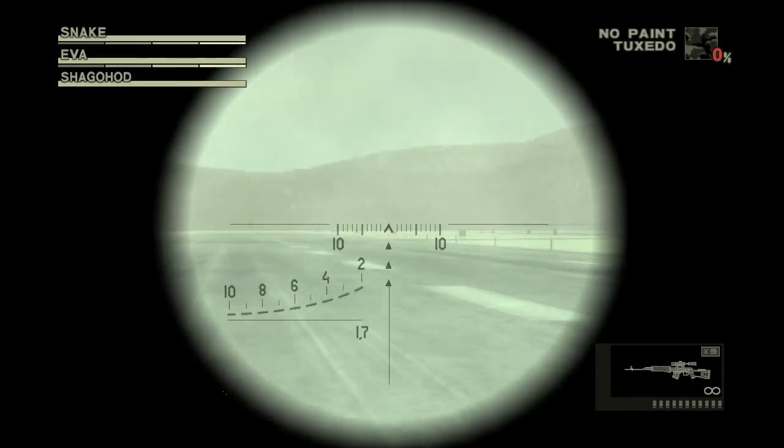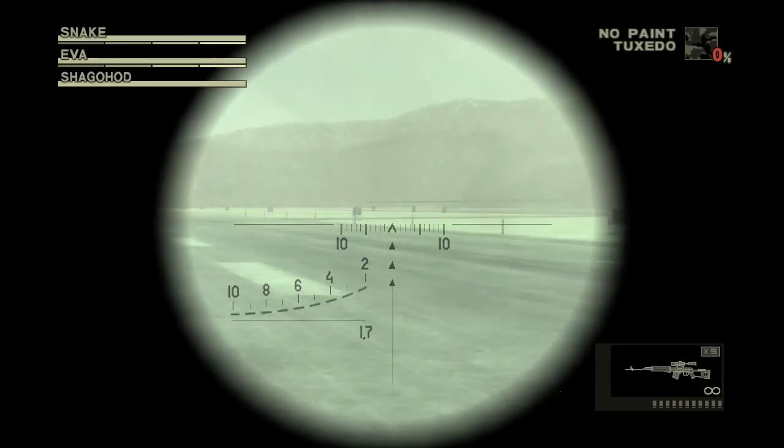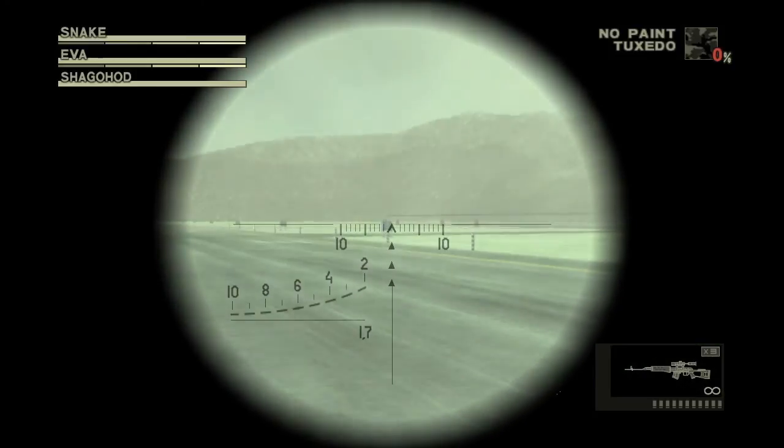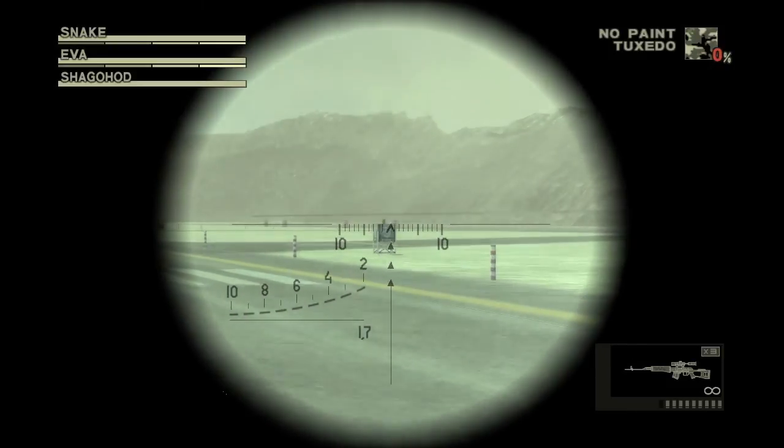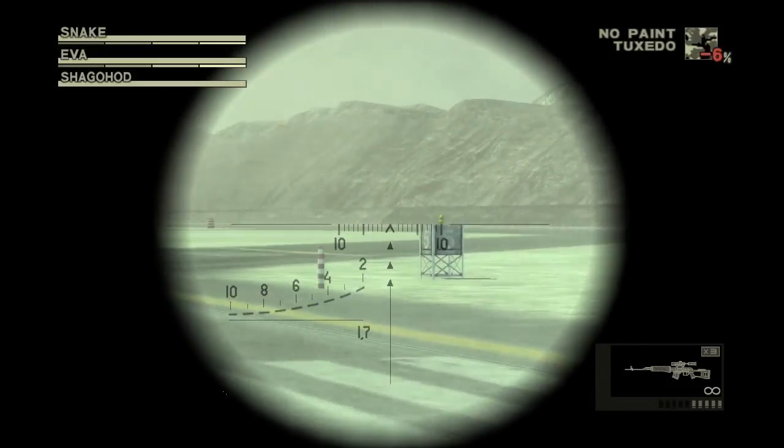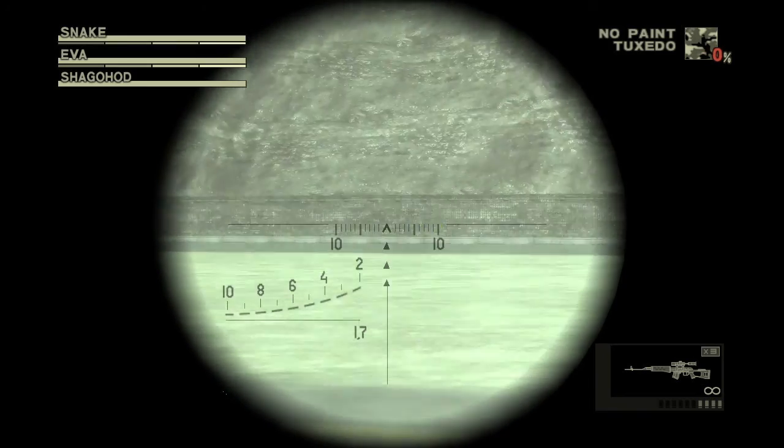The second runway Kerotan is the same thing but it's going to be to the right. This is after the Hind blows up and the Shagohod is chasing us even closer — it will be right here on the sign again, and you've just got to shoot it.